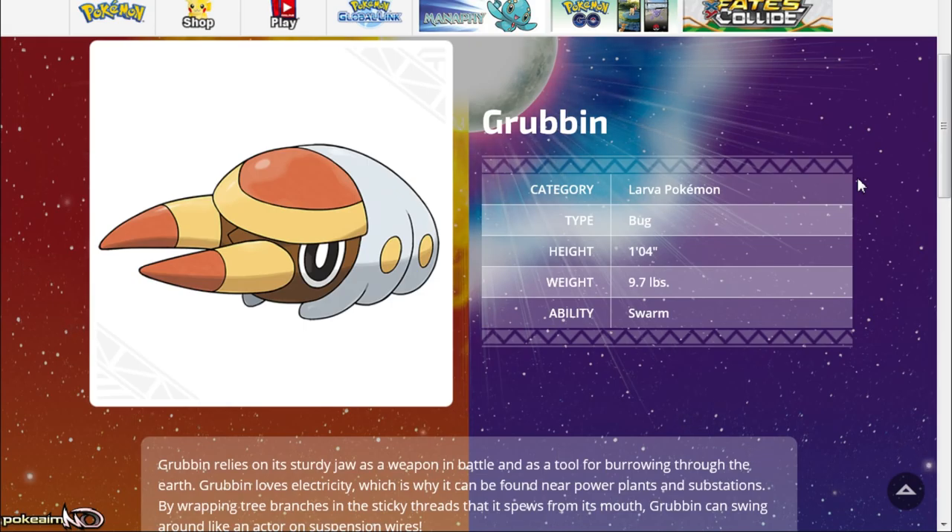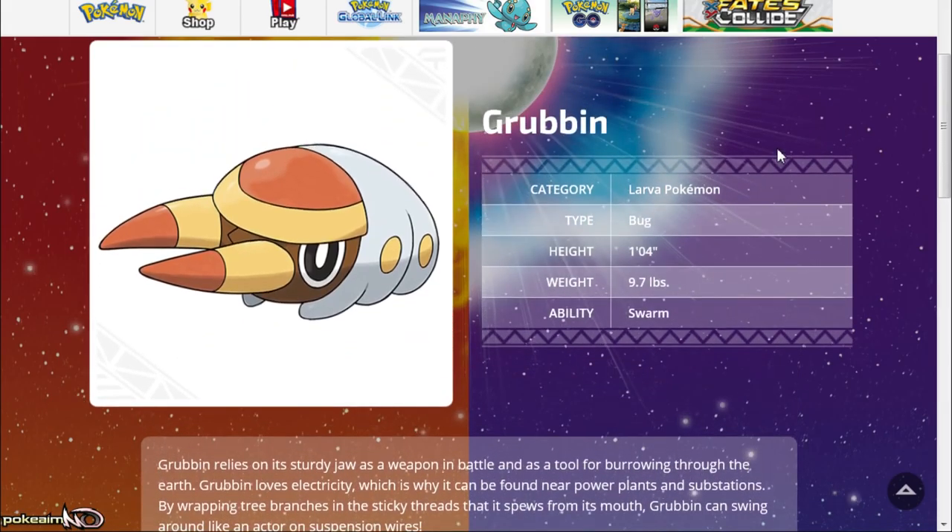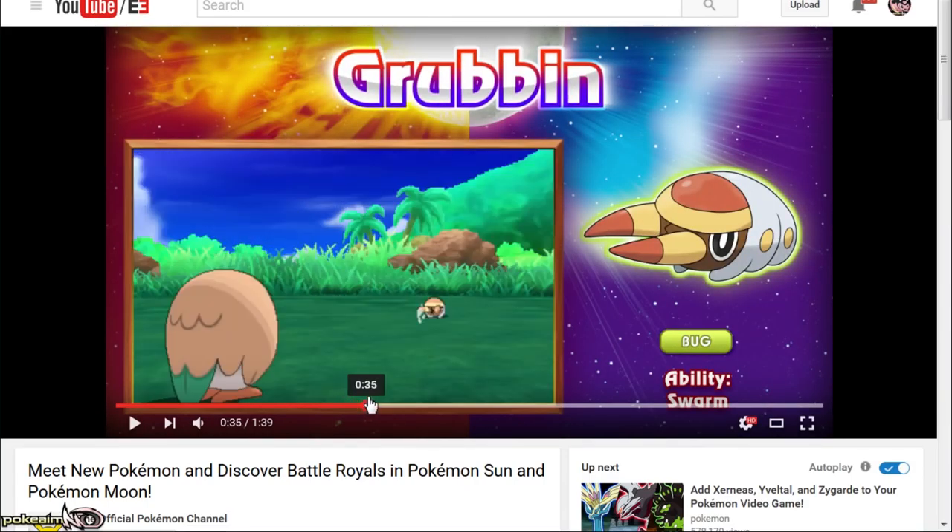If there were no hints for electric typing there — there were so many hints right there. This thing might actually become an electric type when it evolves. It talks about how it loves electricity, talks about suspension wires — all hints towards electric typing as it evolves. I'm not sure if it'll get another ability; maybe it'll stick with Swarm unless it has a hidden ability. But just based on its description and even its color — it's yellow — it's probably going to be electric when it evolves. It also says sturdy jaw, so maybe there's a hint it could get Strong Jaw as it evolves.